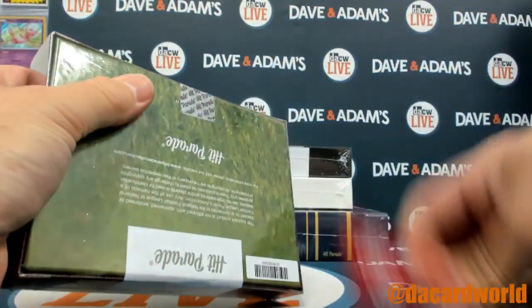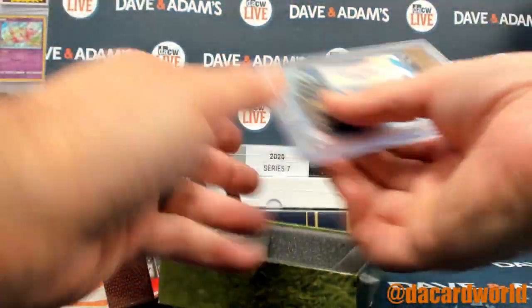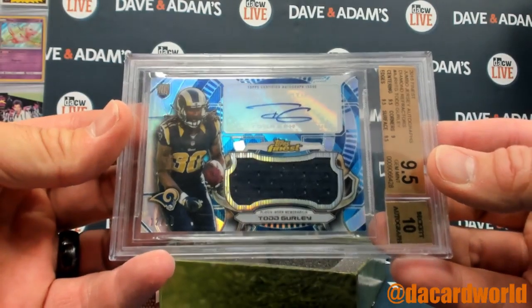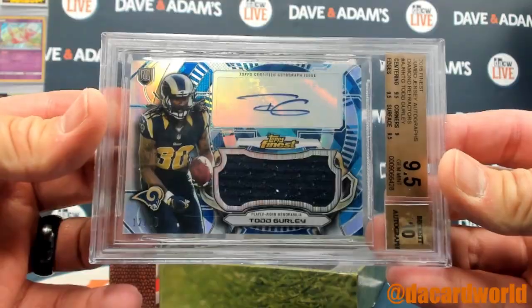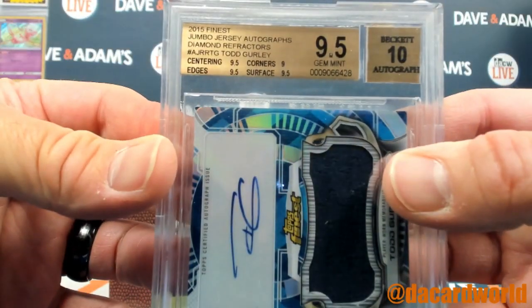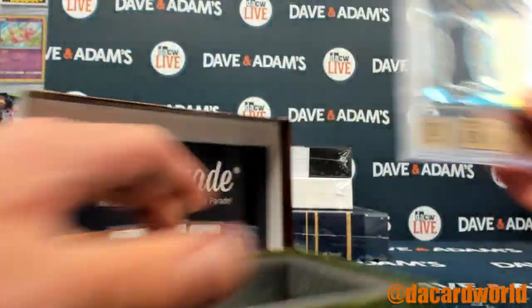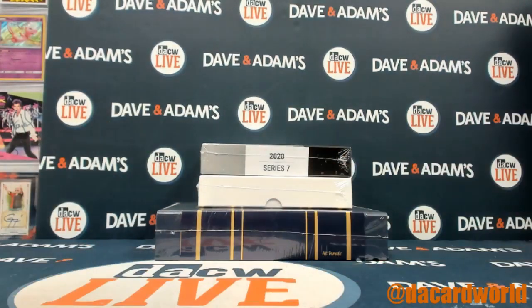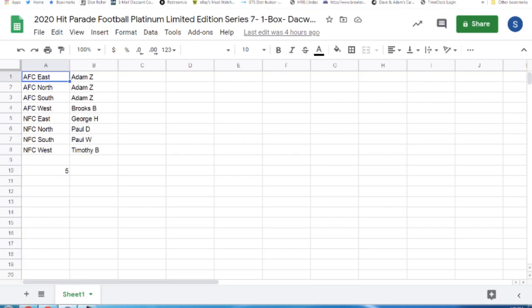Next, box 90 of 100. We've got ourselves a 2015 Finest Jumbo Jersey Autograph Diamond Refractor — Todd Gurley, numbered 12 of 60. Nine on the corners, nine on the surface, five on the center and the edges. That is the Rams, that's the NFC West, and that is Chad R. On the card to the collection.